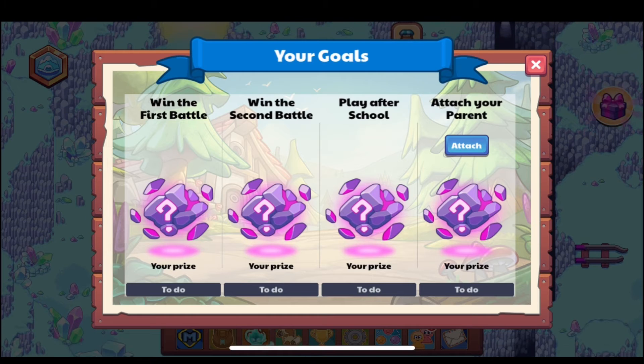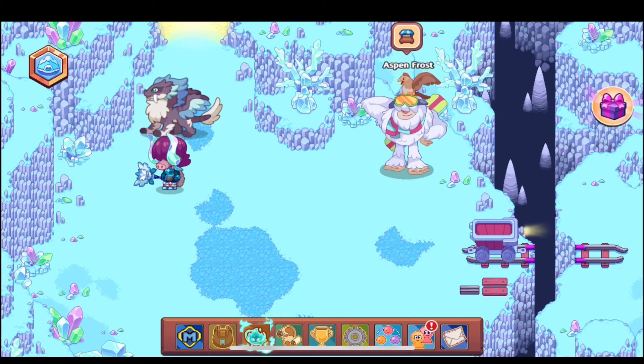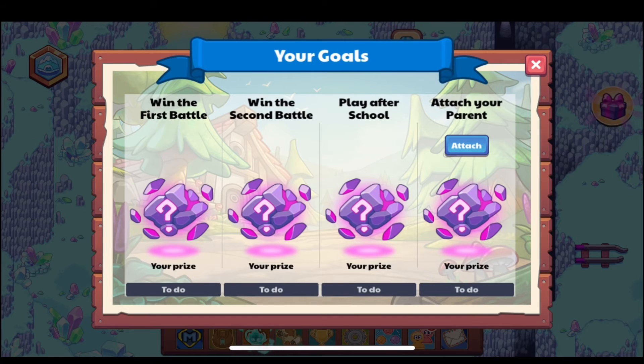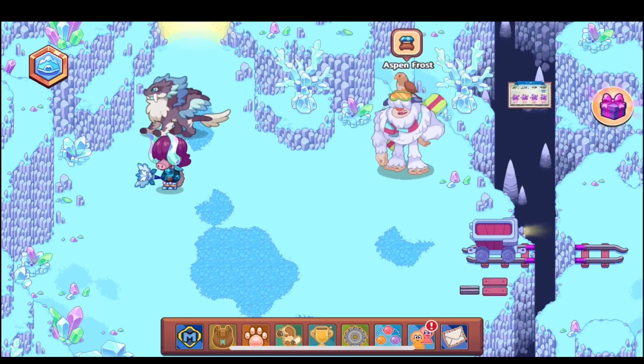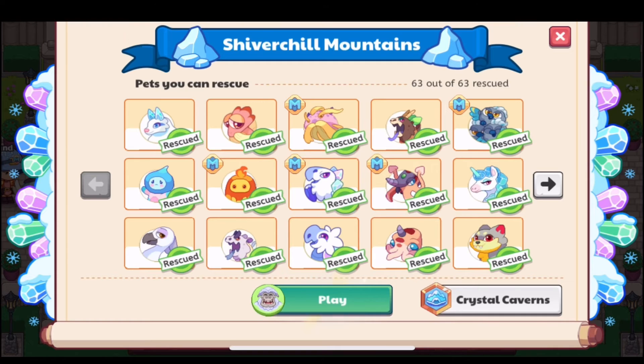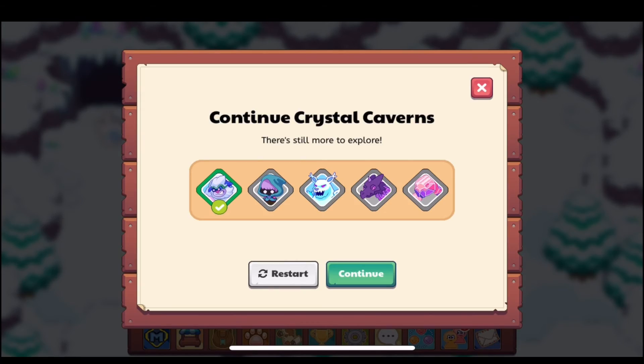Yes, I kind of did assume that. Like I said, these rewards are unobtainable at the moment. If you have the update on your account, you will not be able to obtain these rewards as far as I know, because of some glitch or something that hopefully Prodigy will fix soon. You can't even do the parent one — I even have a parent account attached to mine, so I don't know why it would be trying to get me to attach another one. That's just confusing.